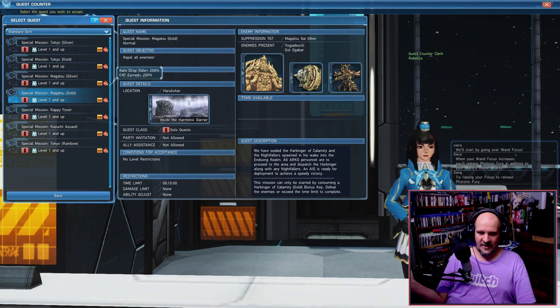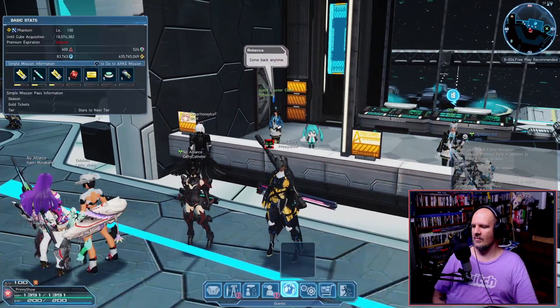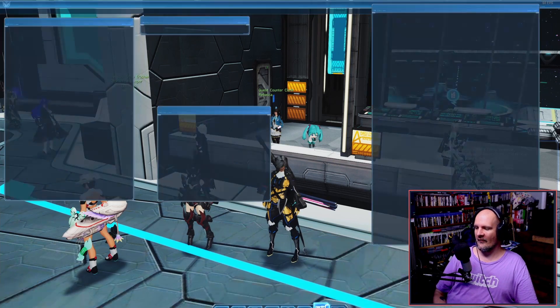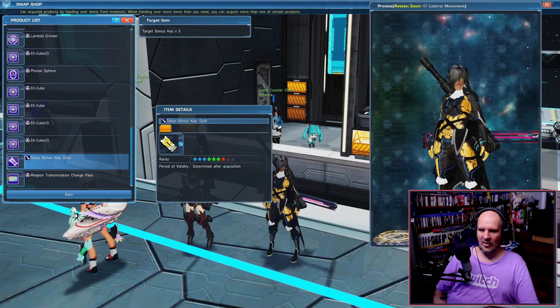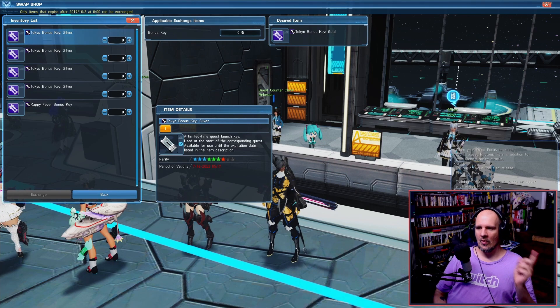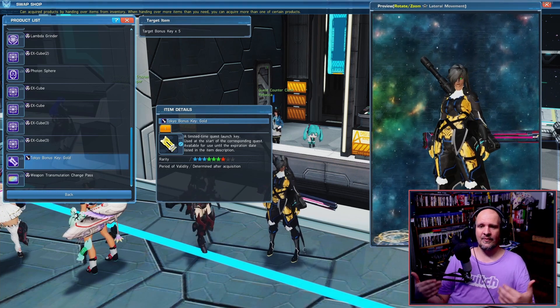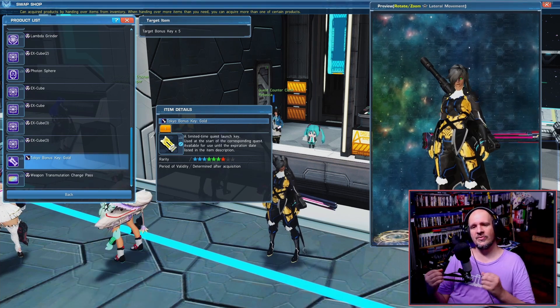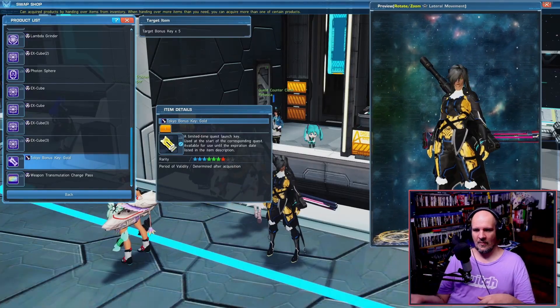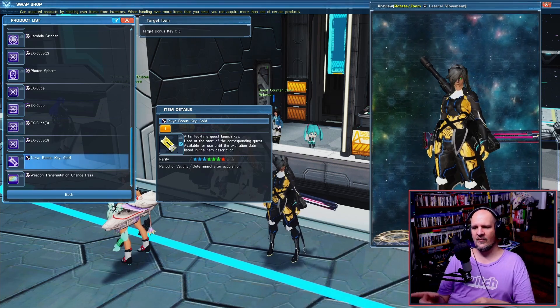If your keys do expire, don't feel too bad — there is something you can do. Head to the shop, go down to the FUN shop, and at the bottom you can trade in five expired keys to get one gold key or Tokyo gold key in return. So there are better options than just letting them expire, but if they do expire, you can still trade them in. Just don't sell them or trade them away — make sure you do this instead.